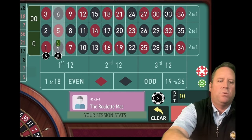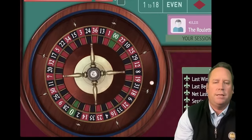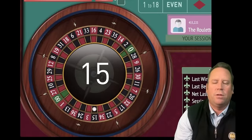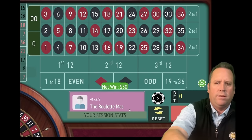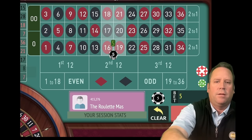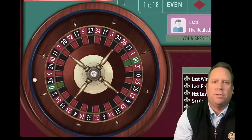$30 total bet again. This is a $2,000 bankroll system for $5 units, or a $400 bankroll for dollar units. And that's another win — fantastic, we're up $180 already. We'll have six streets not including the 15 this time. Let me fix that. This is a $30 total bet — we're three minutes in out of 15 with Six Streets.